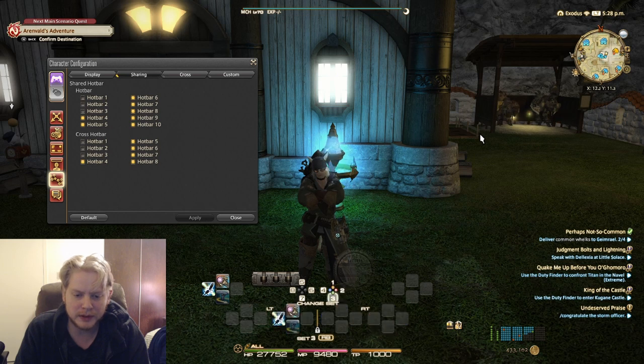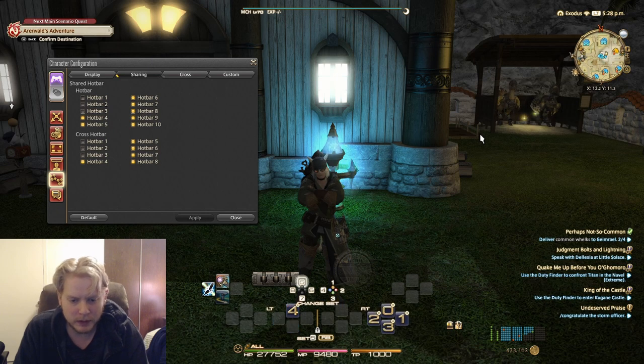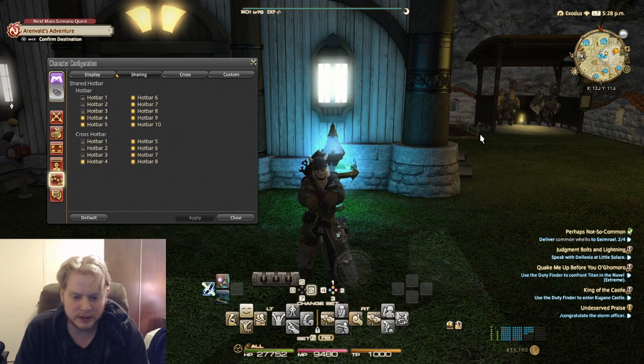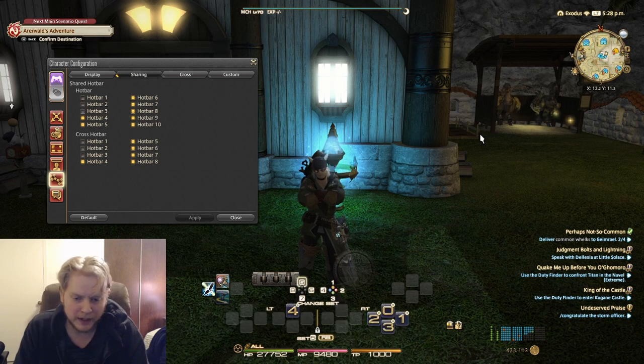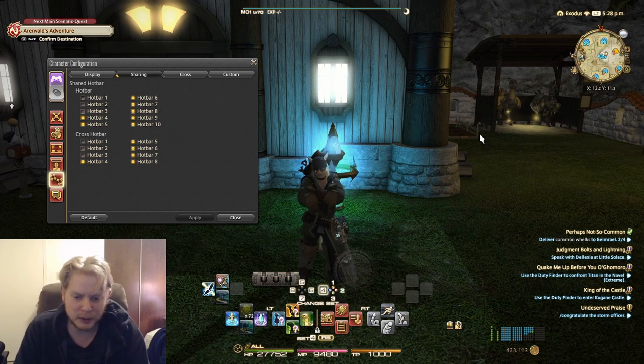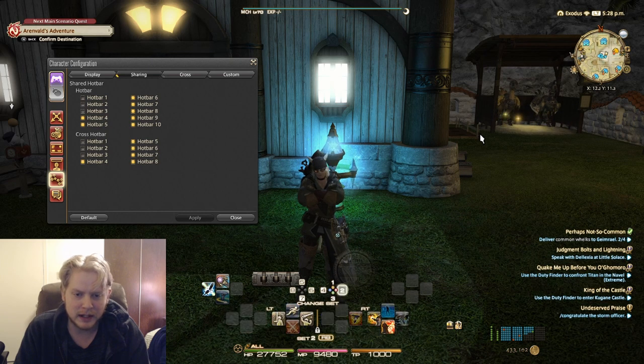Bars 2 and 3 are all specific to the mechanic or machinist class. Bar 5 is where I use macros — just some basic macros for talking, recruiting, and stuff like that. Bar 6 is just emotes, some of the ones I use. Bars 7 and 8 are basically my crafting and fighting classes — I've got those on standby in case I need them. Bar 4 is my regular shared one. Then bars 1, 2, and 3 are non-shared and class-specific.